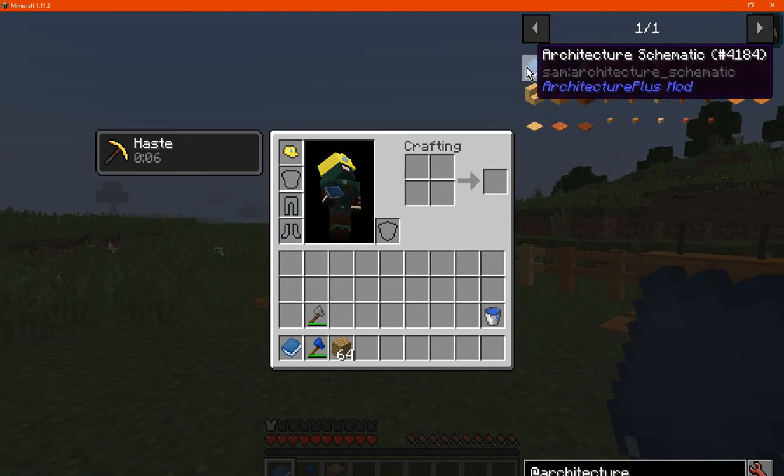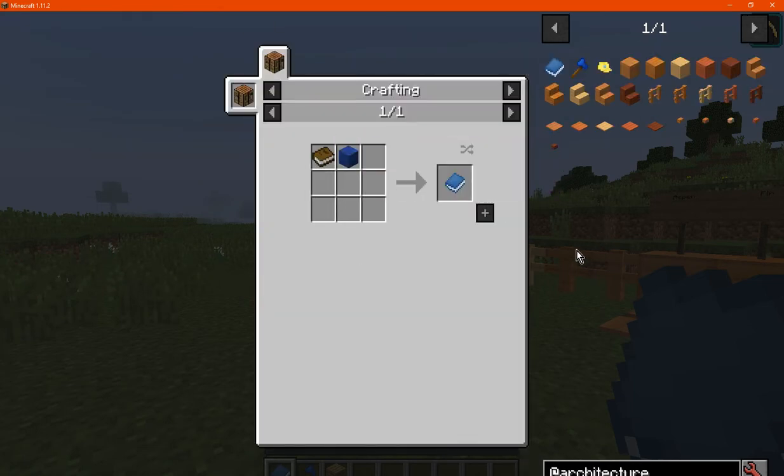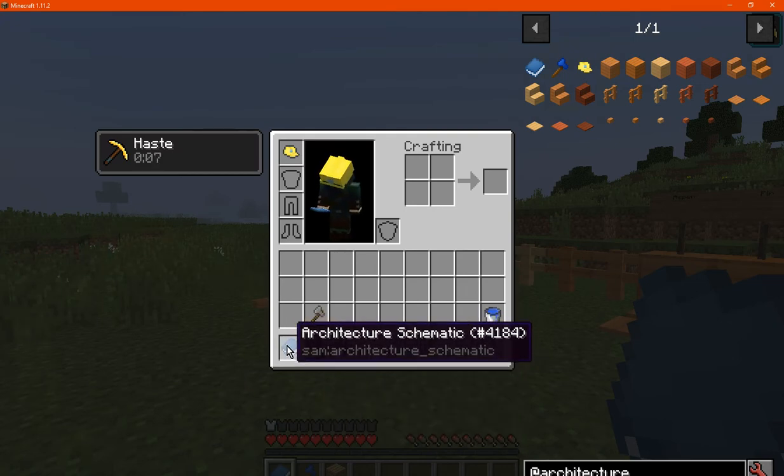So here's what we've got. You want to start with an architecture schematic, which is crafted with a book and lapis lazuli blocks. I just got this one on spawn, so that was convenient.